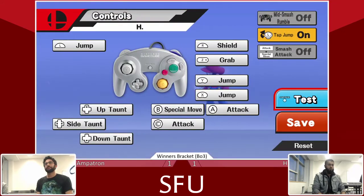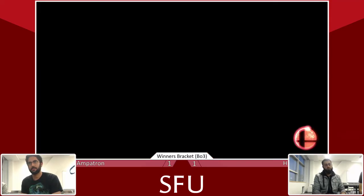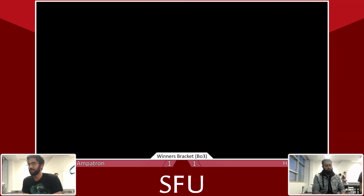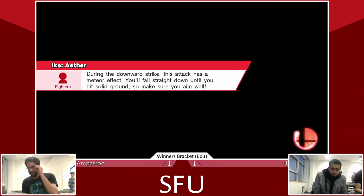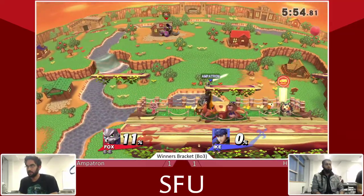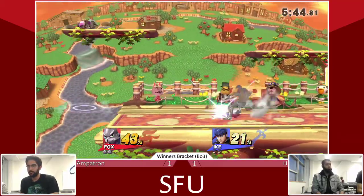So, practicing some up tilts here — button checking in the middle of the set, just to be sure going into this last game that he's fully set up to take it. I'm playing on these Wii U pads. SFU Smashers, if you're ever coming through, do your best to bring a monitor and setup — please, God, bring a monitor. Playing on the Wii U pad is no fun. So to conclude the set, H versus Ampatron looking very even so far.